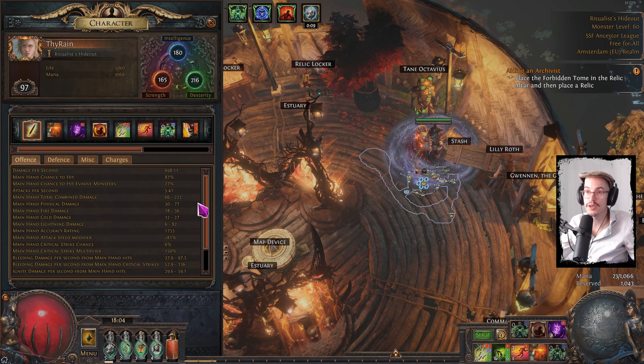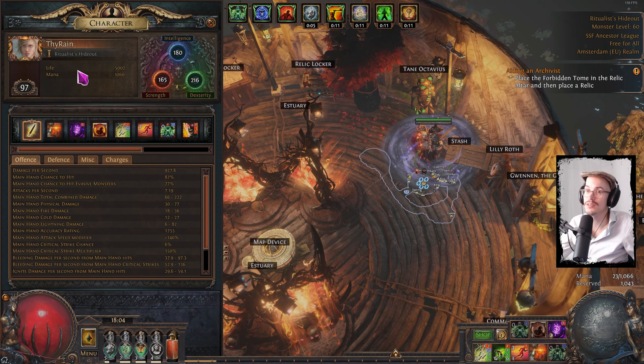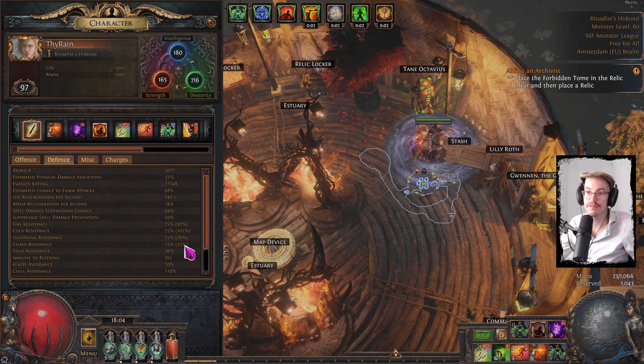If I open up my character, I am level 97, which is pretty good. Defenses are all fixed, and I even got 35% Chaos Resistance.